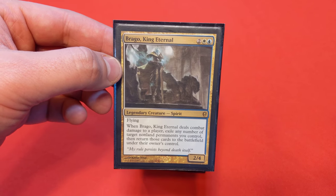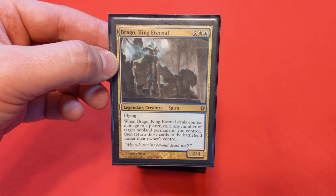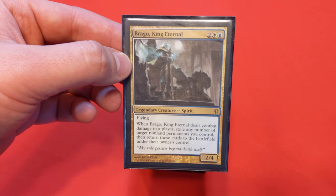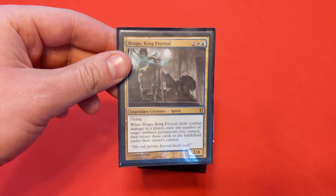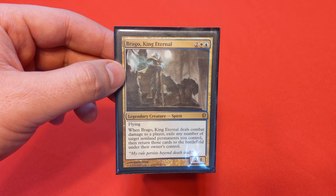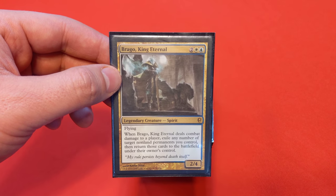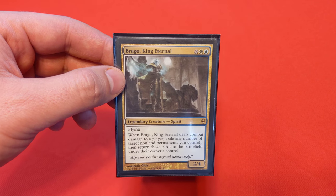Brago, King Eternal costs 2 white and blue for a 2/4 flyer. It's a spirit. When it deals combat damage to a player, exile any number of target non-land permanents you control, then return them to the battlefield under their owner's control. So the whole theme of this deck is blink — make creatures leave the battlefield and get them to come back. You could say it's a glass cannon, but since Brago only costs 4, you're going to be able to recast it for 6, then 8 mana, and just keep building this value engine, drawing a bunch of cards.